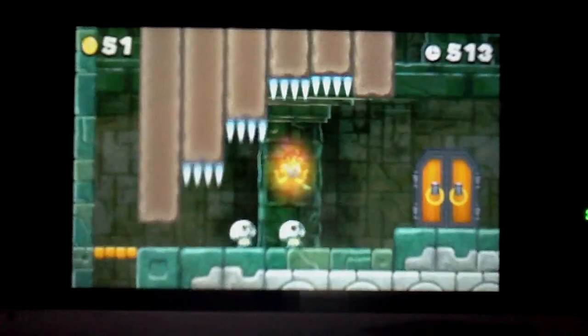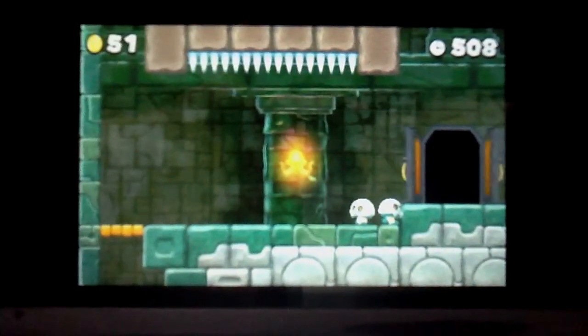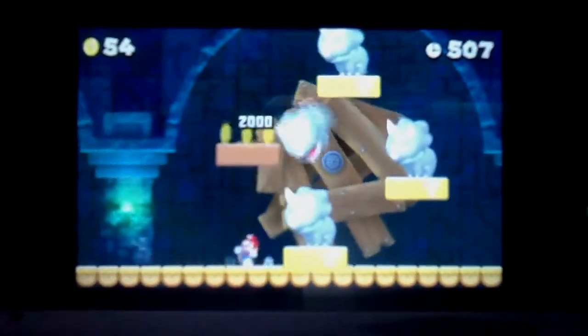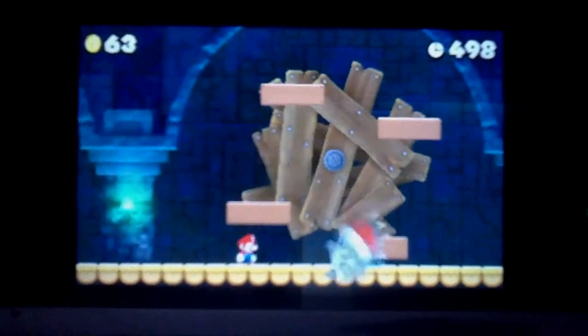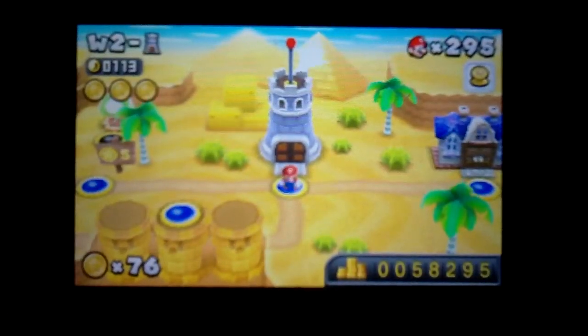Now actually, there is a star coin up there, and that was kind of a fatal flaw right there. But we're going to go ahead and pass that one up and head for the boss. This is the same boss we faced last time in the tower — this is 2-Tower. We'll just go ahead and finish these guys off in 5 or 6 seconds, maybe more, maybe less. Again, another Mario World injection to this game were those rhino dudes.